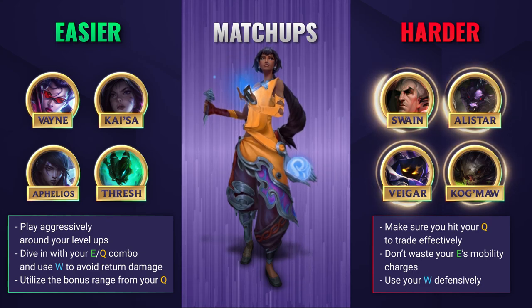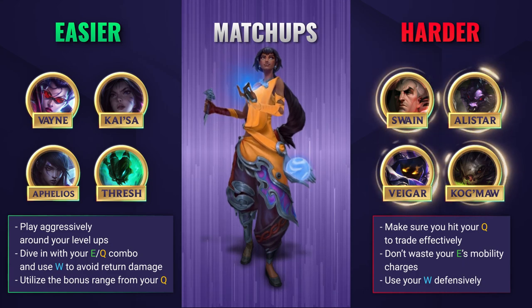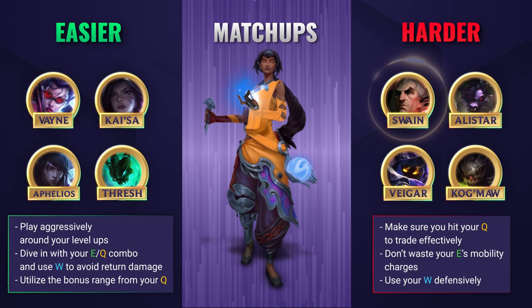Don't forget, you can use those E charges through allied and enemy targets, so you can use them flexibly depending on the matchup. You can also use your W to block basic attacks, so this can be a solid way to survive against those long-range attempts to take you down.